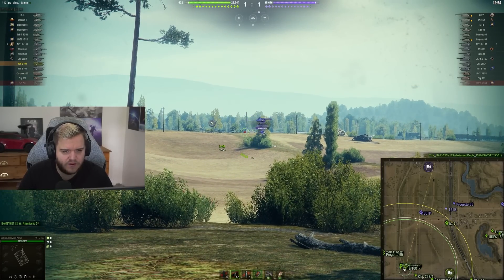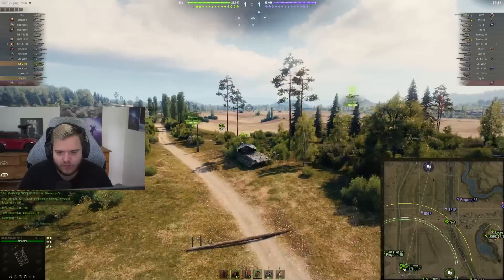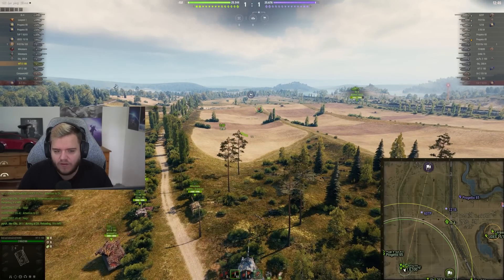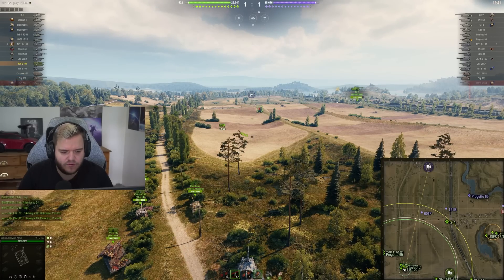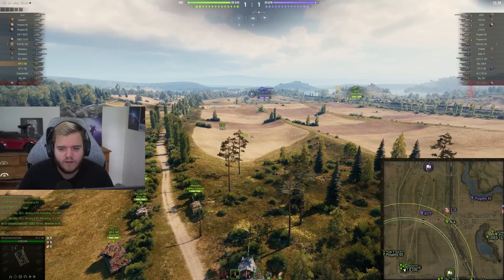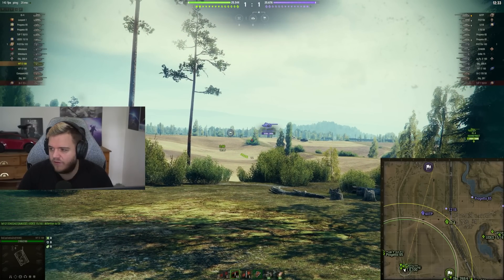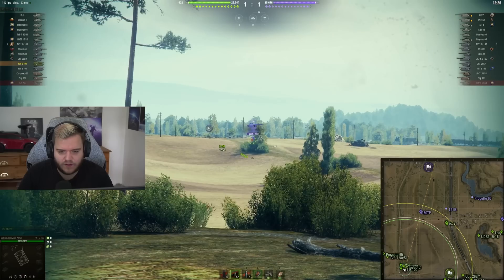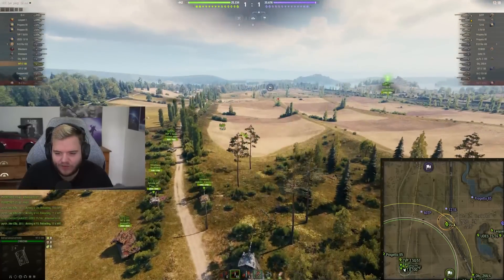We could go back towards the middle if we wanted to, but the enemy team is a bit scary. The UDES pens this tank basically every single shot if it hits the superstructure, so I don't really feel like driving to the middle. In the VT you're completely dependent and reliant on the team. We have to wait — that is the conclusion. You have to wait and hope that something comes out of this.